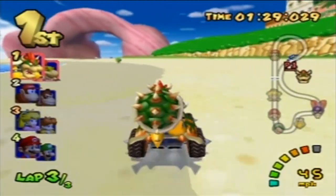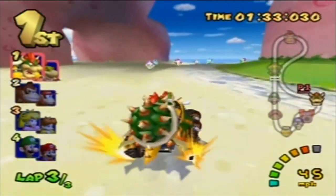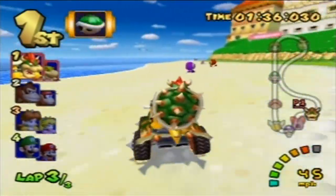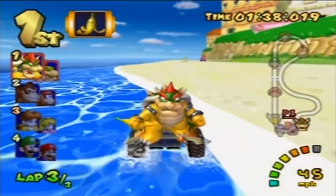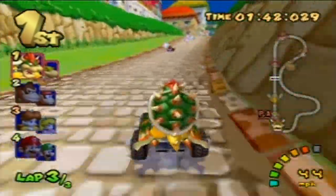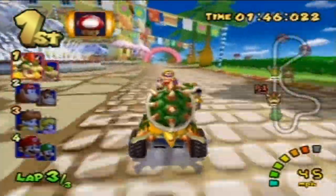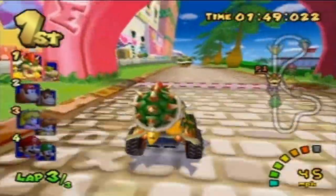On this course, if you guys want to know, you can go to the left when the water section gets very long over here. Depending on your speed, you can go faster or slower. I normally don't do it because all it really does is if you're in last place, it gives you a two-item block.